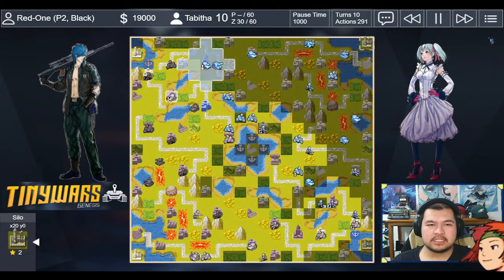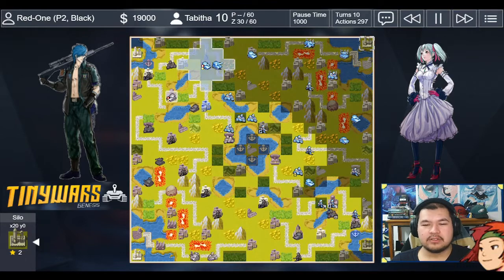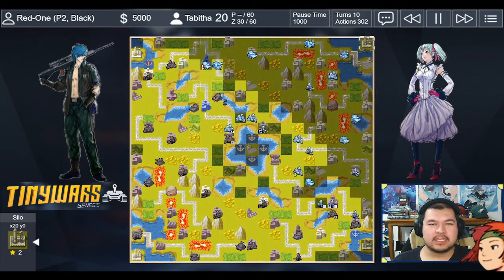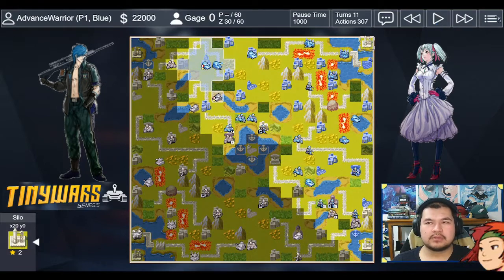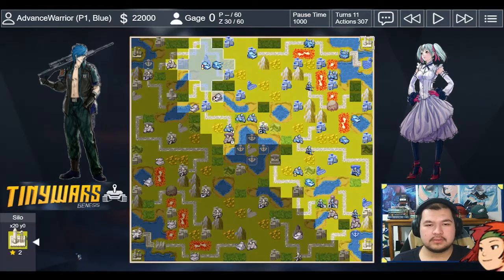My opponent forgoes city captures and goes for both comm towers again. That tank just keeps one-shotting things. My opponent built a battlecopter on turn 10. Pausing to check — my opponent is three buildings ahead of me, has more control of the corner up here, while I'm still lagging behind.